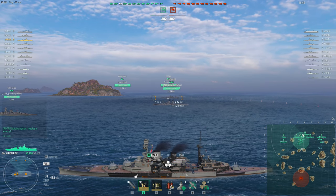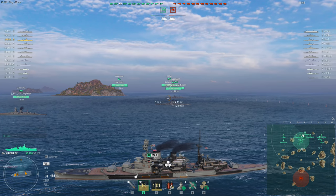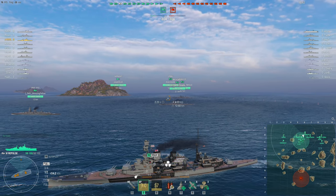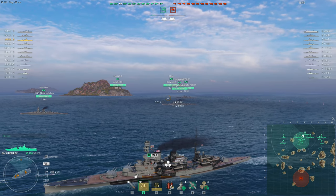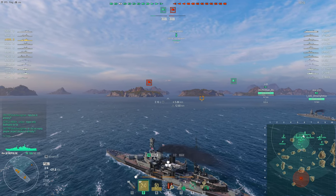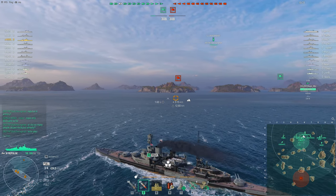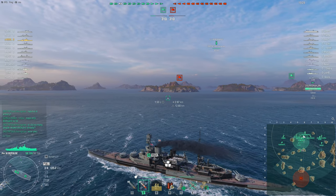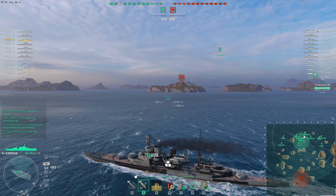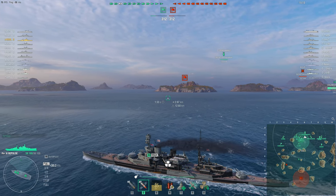HMS Repulse was one of two Renown-class battlecruisers built for the Royal Navy during World War I. Originally laid down as improved versions of the Revenge-class battleships, they were never completed because they weren't going to be ready in time for the war. Admiral Fisher stepped in and said just finish them as battlecruisers — don't worry about all the armour — and they were completed shortly after the Battle of Jutland. When they entered service they were the fastest capital ships in the world, and that's kind of true here in World of Warships as well.